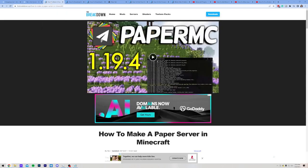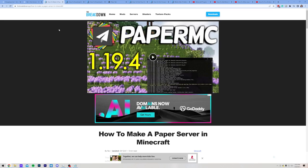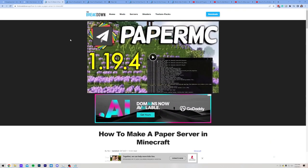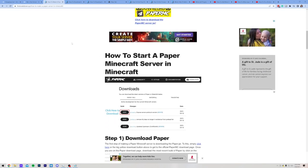But what if you want to start a server on your own computer? That's where this comes in — our in-depth guide on making a Paper server. We also have a text guide if you want to go through things at your own pace or if you prefer reading tutorials. Nevertheless, for following along with the video, go ahead and click the yellow Download Paper MC button to be taken to Paper's official download page.